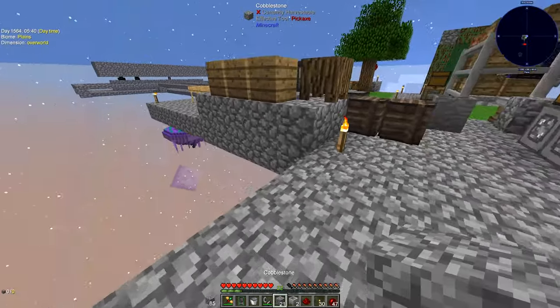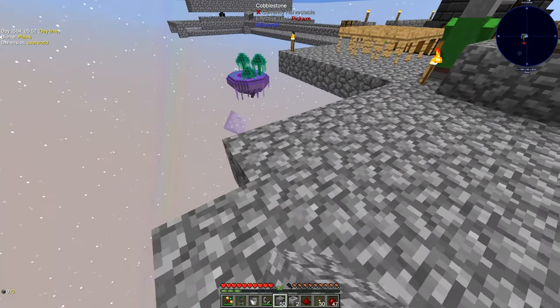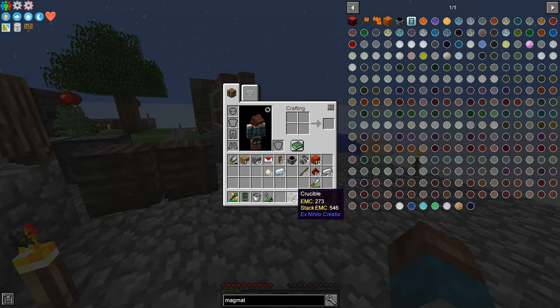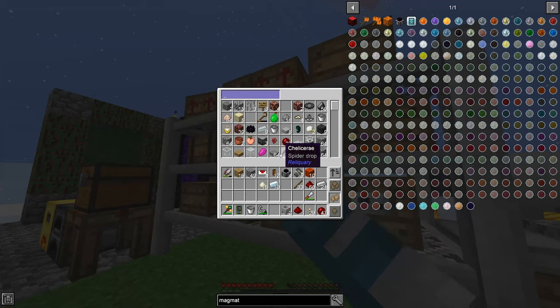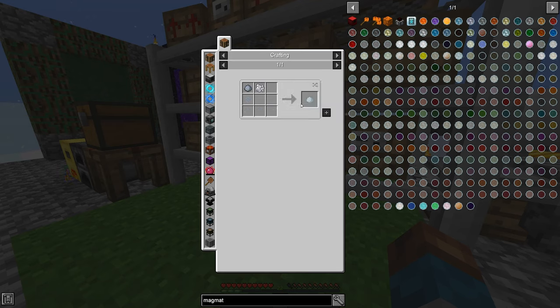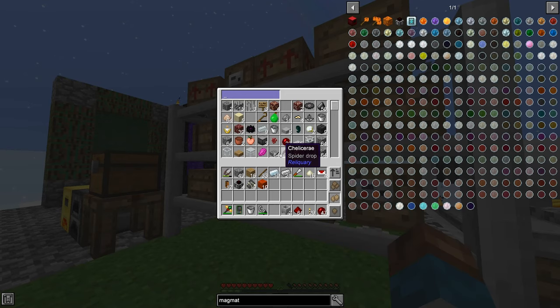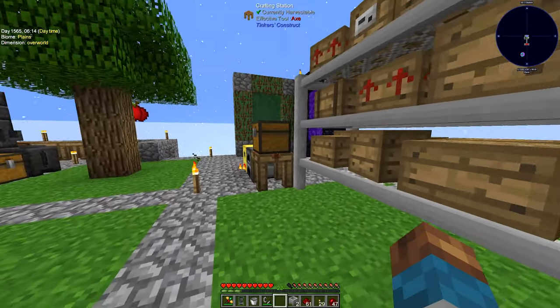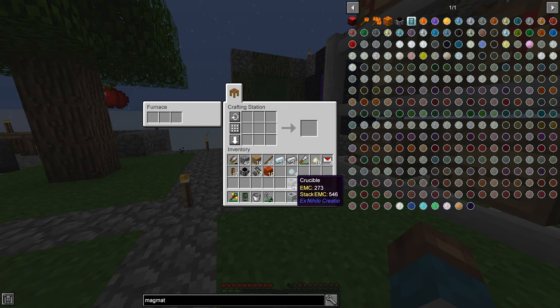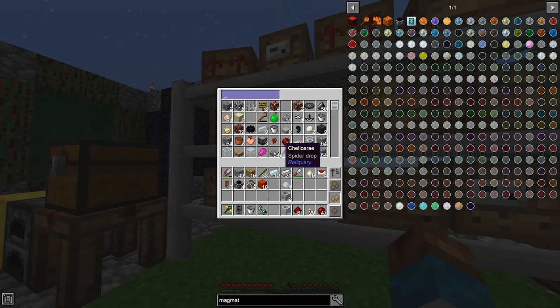Let's add one more torch there. I also want some more crucibles — the recipe calls for unfired porcelain. I've got a little bit more clay. The recipe needs clay and bone meal — I have some. Let me check if I need to make another clay block or if I actually have one.